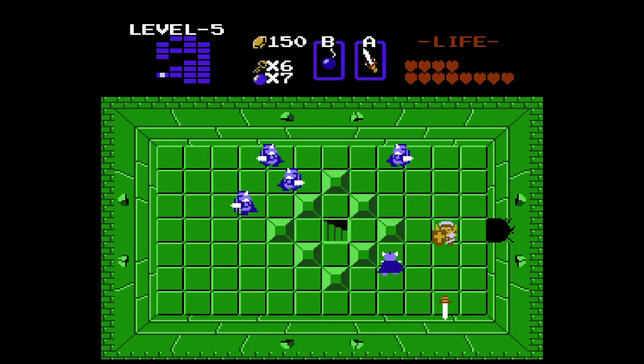Here we have the blue variation of the Darknut, which take more hits to kill. With the Magical Sword it's just two hits — nothing too crazy. But when there's a lot in the same room it gets a little hectic and you can lose some health quite quickly. I find it easier to anticipate where they're gonna be, stand there, and then strike them the second they come into focus.